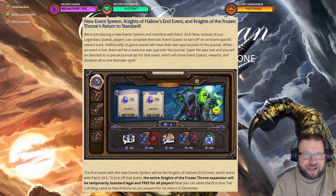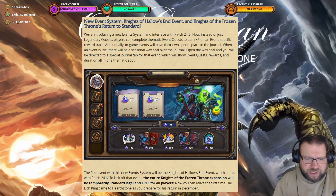When an event is live, there will be a seasonal wax seal over the journal. Open the wax seal and you will be directed to a special journal tab for that event, which will show event quests, rewards, and duration all in one thematic spot.